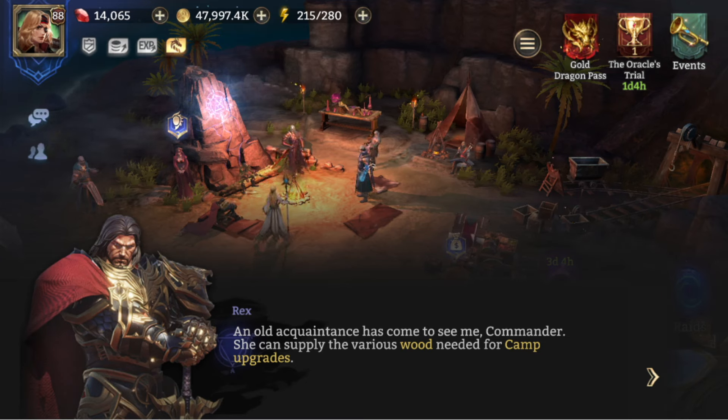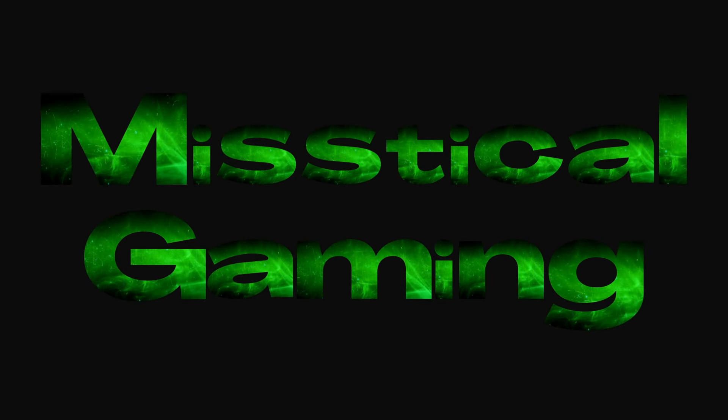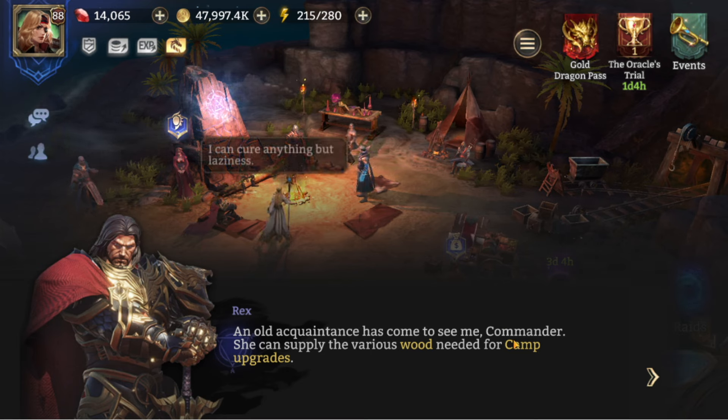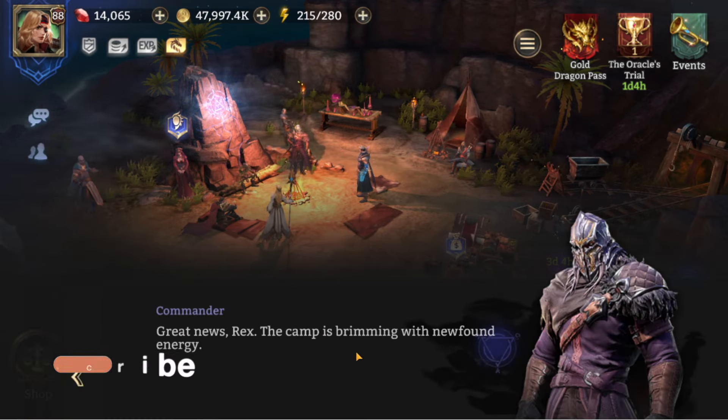Today we're going to have a look at the camp — the lumber mill, the mine, the farmland, and cooking — and see what we get. I haven't looked into the other two yet as I can't open them up, but as soon as I do I'll drop a video about that. We get a basic tutorial as soon as anything new drops, and in this case Rex is joining us to walk us through the camp.